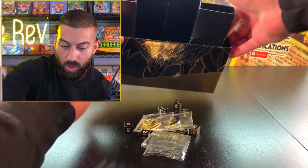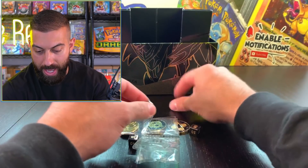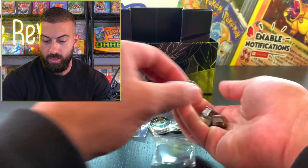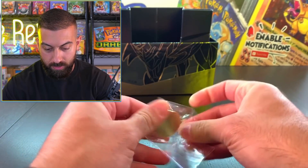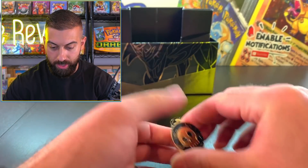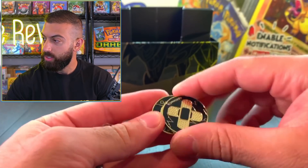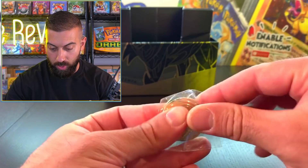Let's dump all this stuff out here. These are like metal - hear that? These are heavy. So we got our coins here. Dude, these are serious - I didn't know that they even made these like this until now. I've never opened up one of these before. These are serious. And then there's this Zamazenta coin.